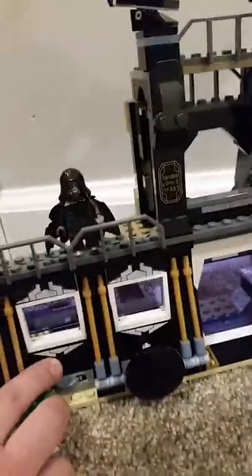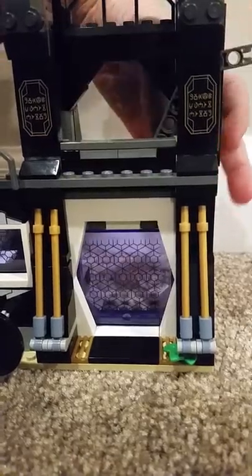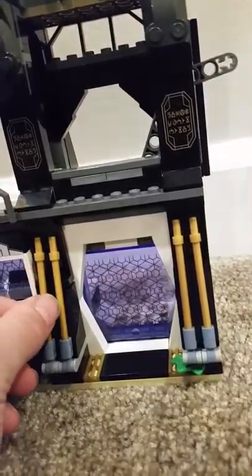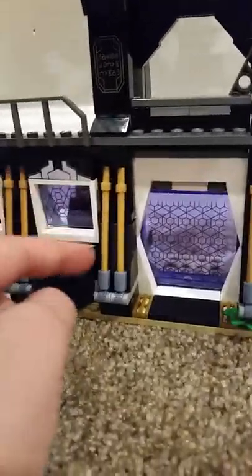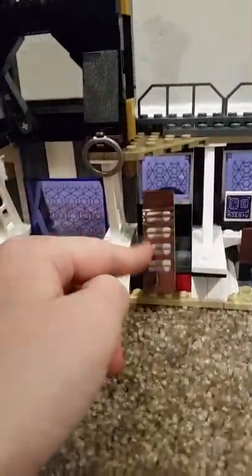On this side you can put the bad guy minifigures, and Black Panther can go on the other side. If you flip it over, there are some pretty cool things — there's a mechanism where if you push down this lever the door opens and closes.